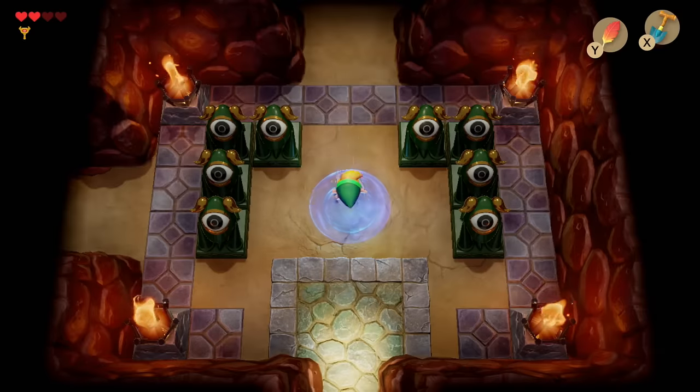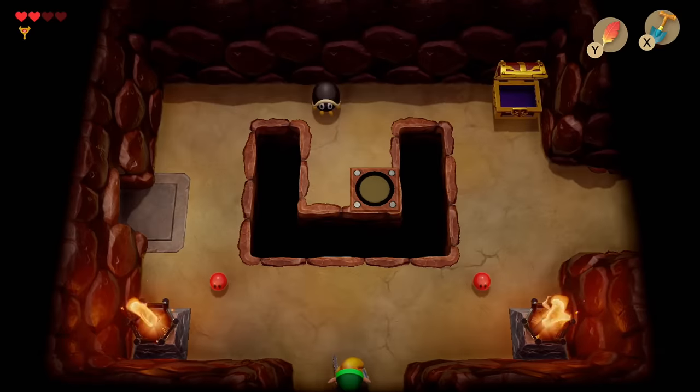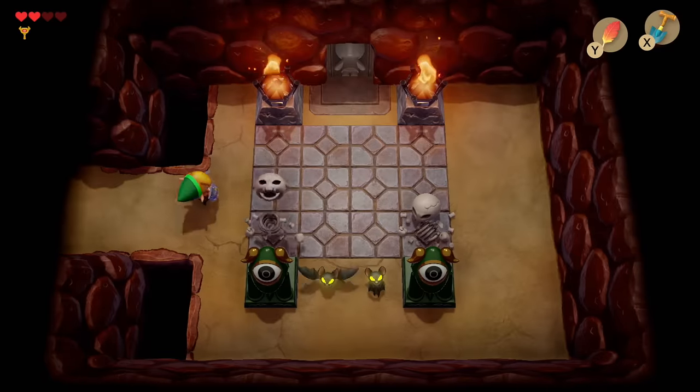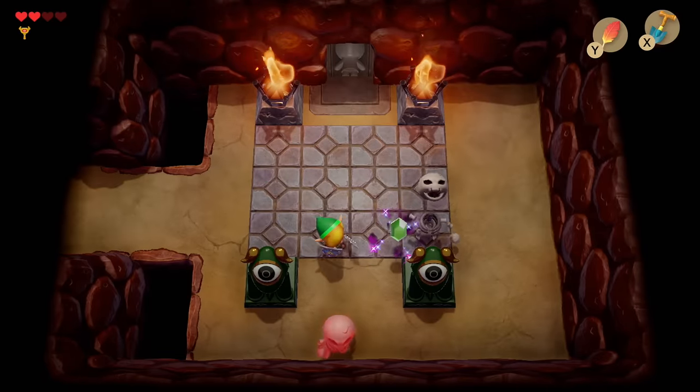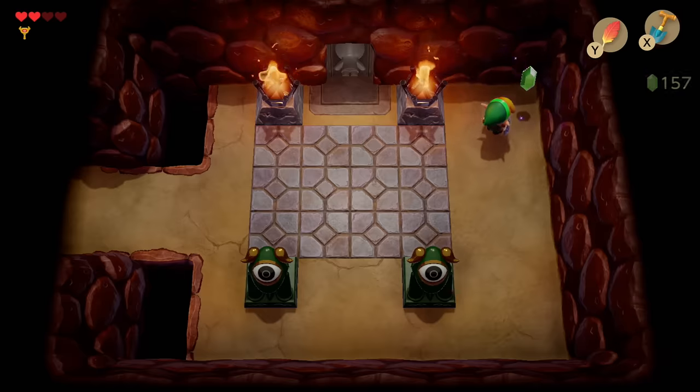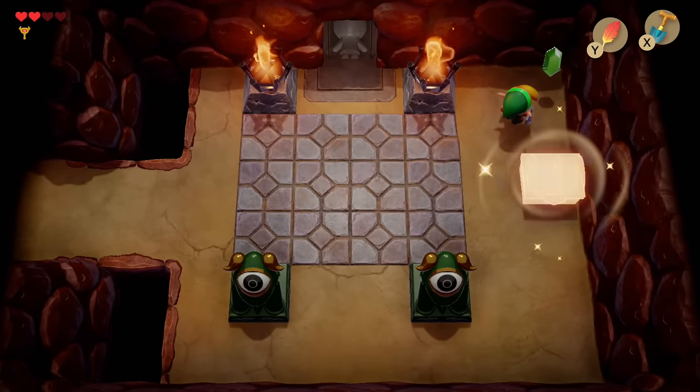We're going to head north, jump to the right, defeat all the enemies in the room. And a chest drops that has the dungeon map.